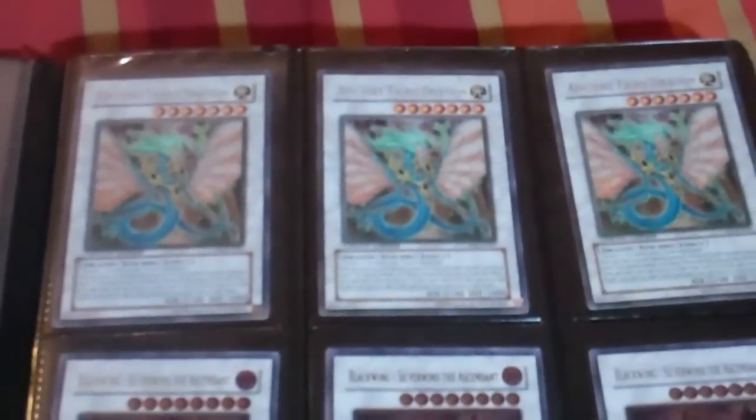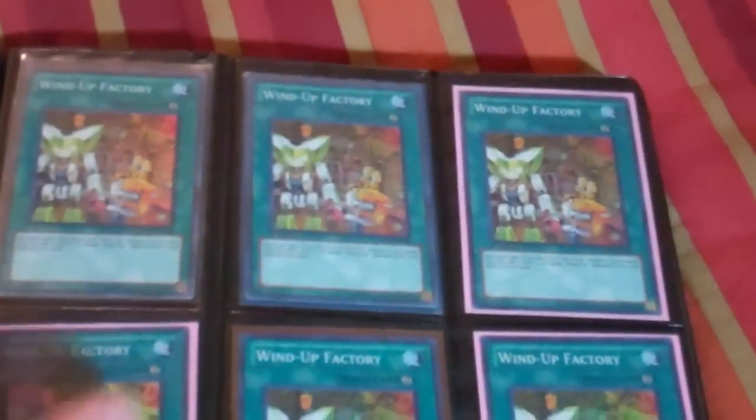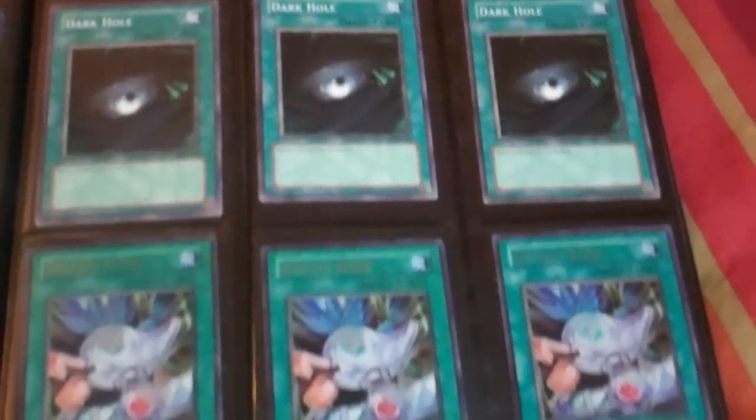Now on to the $3 binder. Everything in here is $3 each, or I can do three for $8 on some stuff. I can do three for $8 on the Ancient Fairies, three for $8 on all this stuff, three for $8 on the 7 Tools, three for $8 on the Wind-Up Factories, three for $8 on the Dark World Dealings, three for $8 on the Ultra Destiny Draws.